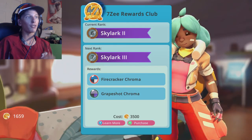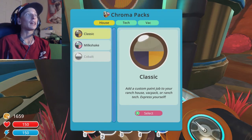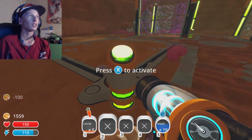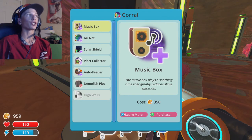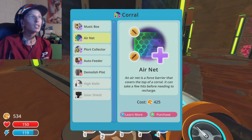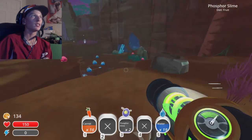I need 3500 for this but what does it do? Firecracker chroma — so is that what these are? Oh yeah, that's cool. I'm going to go ahead and demolish this and make another corral, then go farm up some phosphor slimes because it's about to turn nighttime — so it's a perfect time to go snag them up. Hey there fellers! These are going to be for the phosphor slimes.